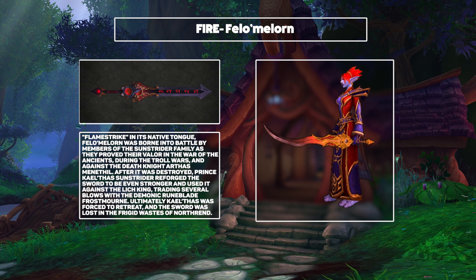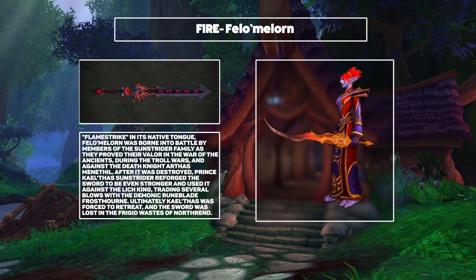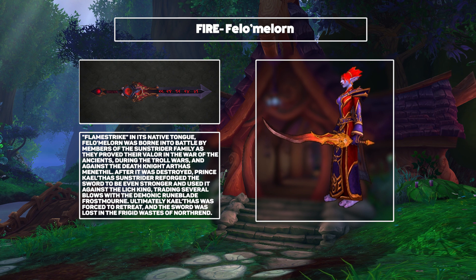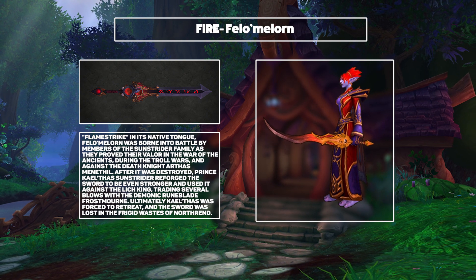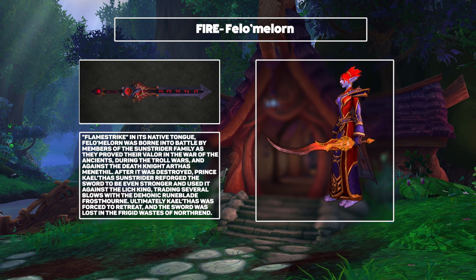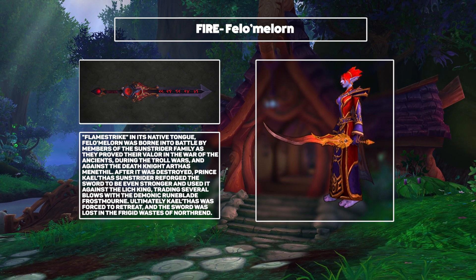Next up, we've got Philomalorn, which is the Fire Mage weapon. This was the sword of Kilphas — an ancient family heirloom that goes all the way back to the War of the Ancients. The variations that they showed off are both very different, with one almost looking like a rune blade. I much prefer the Blood Elf-styled one. I think it's got that very vicious slicing curve that I'm a big fan of, and I really like the detail on the hilt as well. It does have a degree of elegance to it, which is very nice.